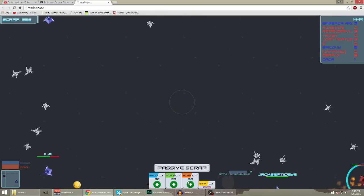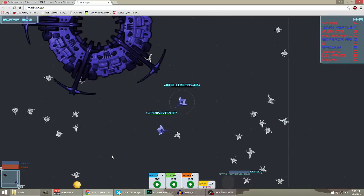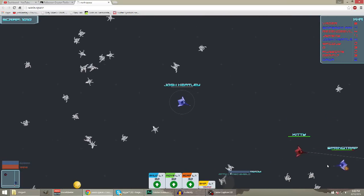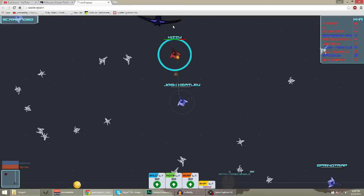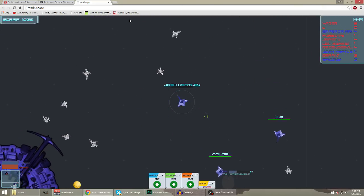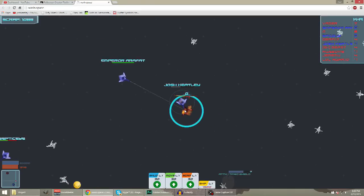You've got all these upgrades down here that you can upgrade. I'm on the blue team against the red team, and you just go around picking up all these pieces of scrap - pieces of metal or something out in outer space. I used my shield a little too early there. I'm doing this live so I'm not very good at commentating while playing. You want to just go around, collect this scrap, and then you can upgrade everything.